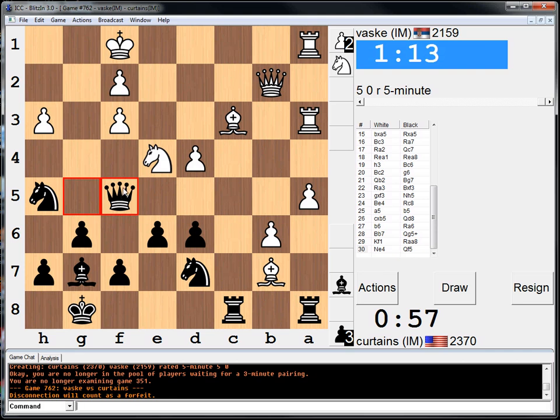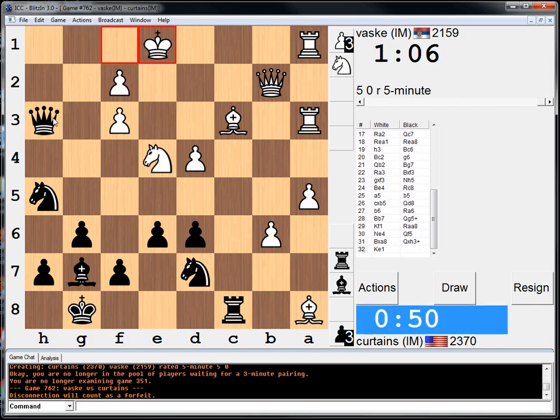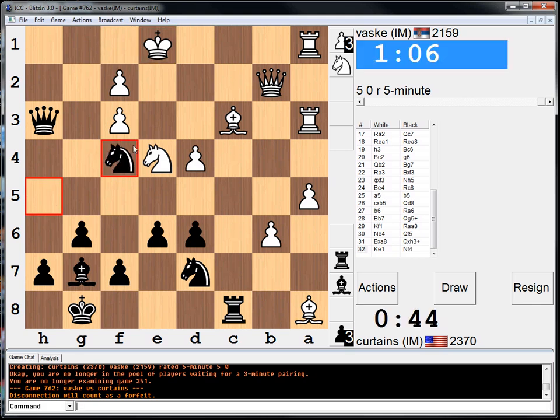Let's at least attack the h-pawn. Now, which thing to take? I guess I'll take this. Let's check. Knight f4? Threatening knight d3, at least. If bishop d2, queen h1 is mate. So that's something to look forward to. If bishop b4... I was going to go bishop h6, I think. I'm getting some trick chances here — that's all I need. Just a few chances at some tricks, and I'm happy.